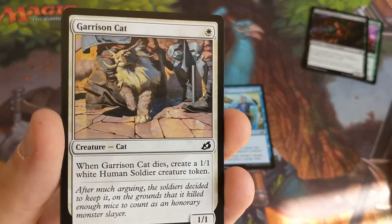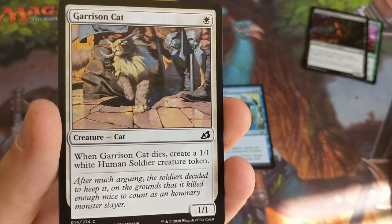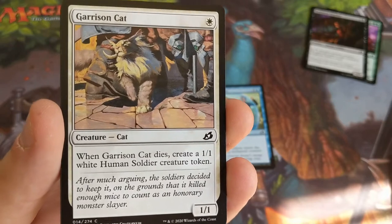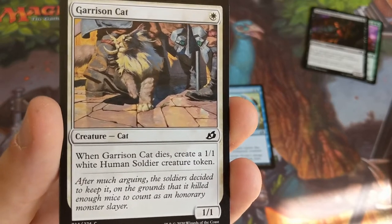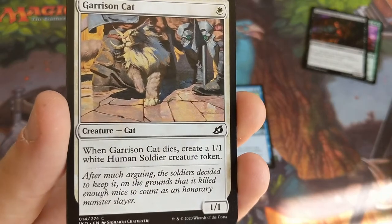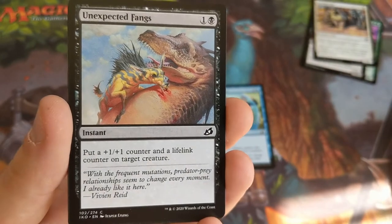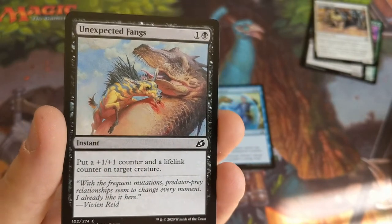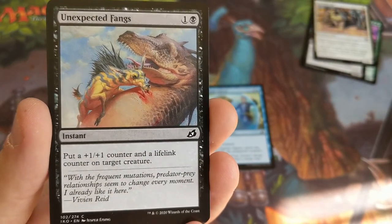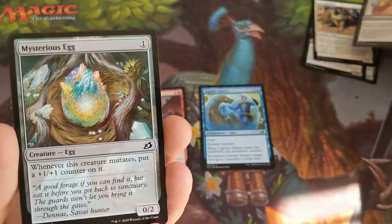Garrison Cat — not too bad. I think it's basically a functional reprint of Hunted Witness, and it could tie in with human or non-human based strategies if you wanted to build that. Unexpected Fangs — a cute combat trick, but it's not going to be as impactful as the other two cards, so we can disregard that.